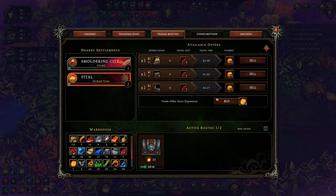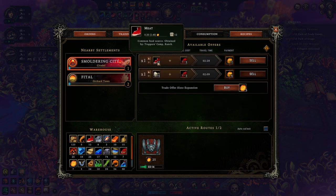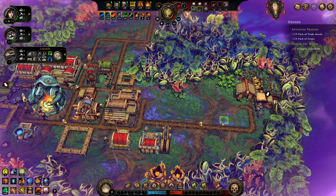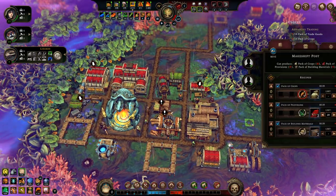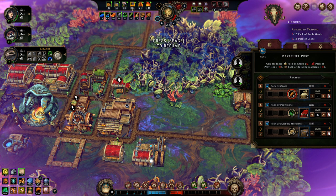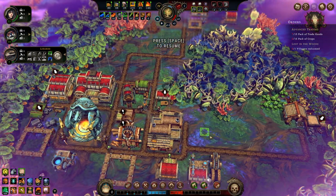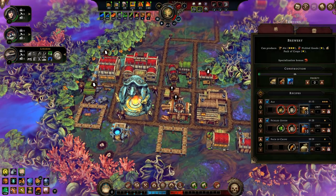Next season rolls over — we find building materials, water skins, oil... Meat! Sure, I'll sell some meat to the Smoldering City. Make sure the makeshift post comes up — this was our ability to make a pack of crops, but now the pack of crops is actually coming from a different building. Building materials are still best made here, but the pack of crops is going to come from the brewery now.